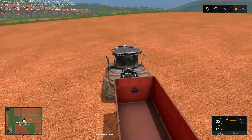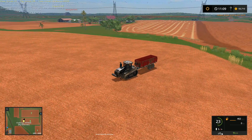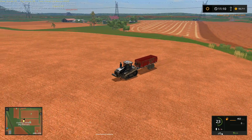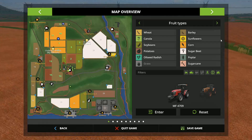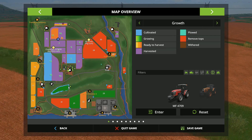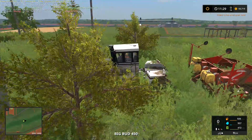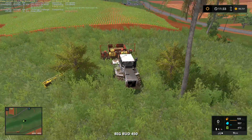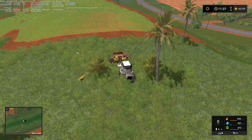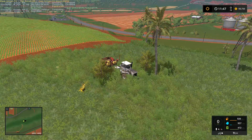Our next task is to get the potatoes harvested, and to do that we're going to need to speed up time. Everything is working fine at the moment so we'll go look at the growth menu — and you can see that we are not yet ready to harvest these potatoes. They've still got a ways to go before they're actually ready.